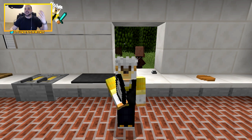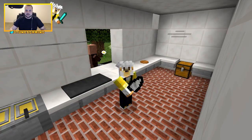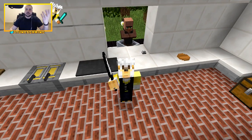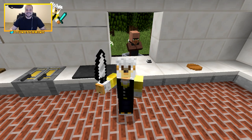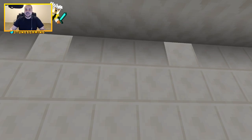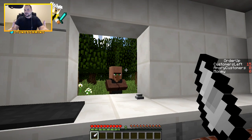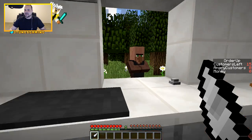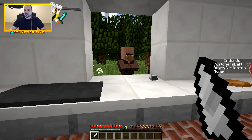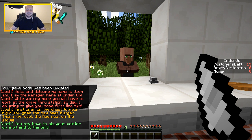Today we are going to be playing a minigame where I get to finally do what I've always wanted to do in real life, which is chop people's heads off with my big old knife. We're actually in a butcher shop. We're playing a minigame which allows us to work in the fast food industry, basically. I get to kill people — it's going to be fun!